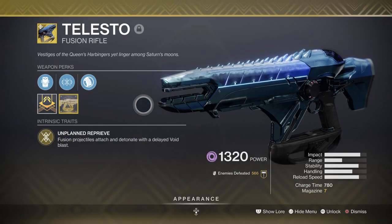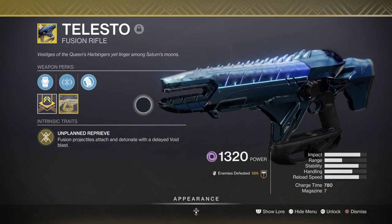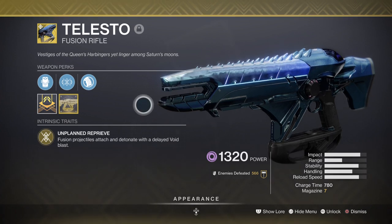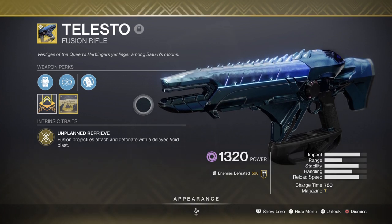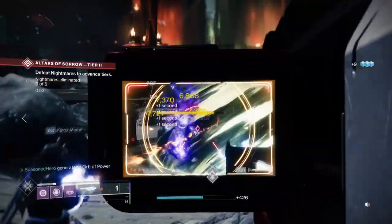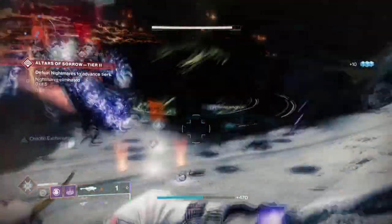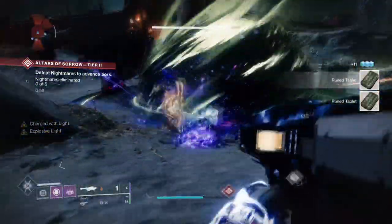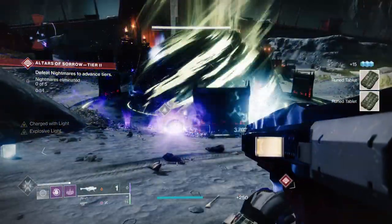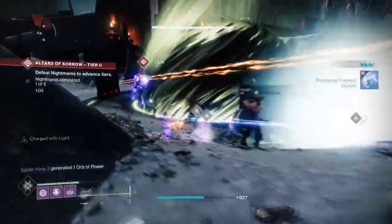For the secondary, we have Telesto, which will be doing a number of things for the build. Ideally, Telesto will be used to debuff combatants with the Particle Deconstruction mod at every chance it gets, while also stunning Unstoppables. It's also going to play a major role in creating wells via the Explosive Wellmaker mod, which in turn will grant us the Protective Light buff. As Telesto projectiles are considered explosives, we can trigger the Explosive Wellmaker mod back to back. Combined with Contraverse Hold and the Bloom ability, we can create about 4–6 wells in one go, which is a huge benefit to us and our team.